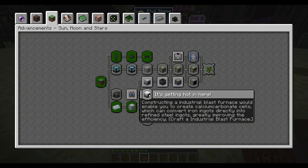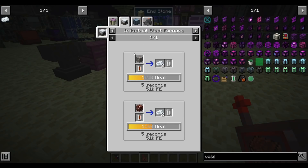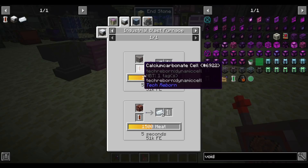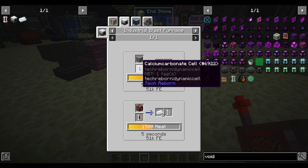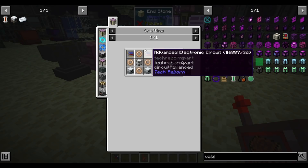The quest is actually already unlocked, but I don't think we can quite get there yet. In order to make an Industrial Blast Furnace, first of all we need the Industrial Blast Furnace itself, but we also need to make calcium carbonate cells. Let's start with the calcium carbonate — oh wait, this also needs a blast furnace. Let's start with the blast furnace.